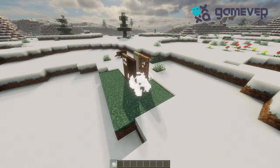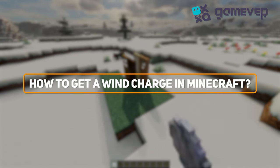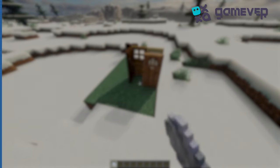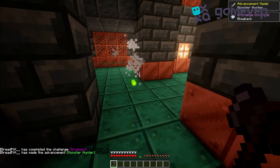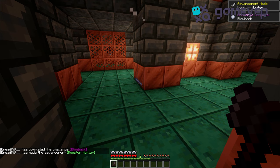Hey Minecraft adventurers, GameVer here with your guide to getting the wind charge in Minecraft 1.21. To get a wind charge, you'll need to defeat the breeze mob in trial chambers. The breeze drops one to two breeze rods, which are used to craft wind charges.